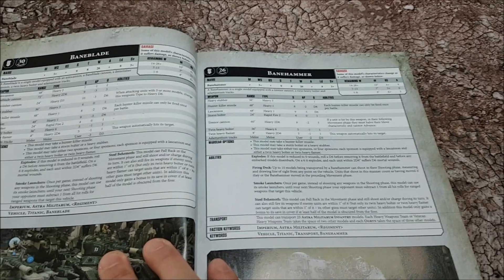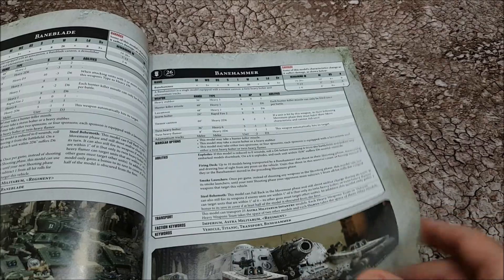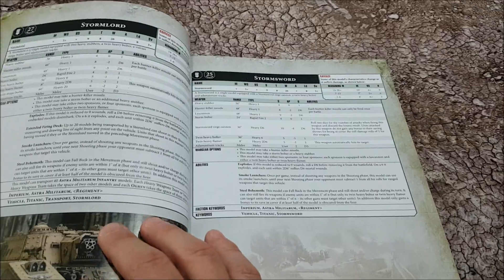Then we have the tanks of the line - Leman Russes with 12 wounds apiece. Interestingly, we also have super heavy tanks: toughness 8 with 26 wounds. Baneblade, Banehammer, Banesword, Doomhammer, Shadowsword, Hellhammer, Stormsword - all in this book. Big, nasty tanks.